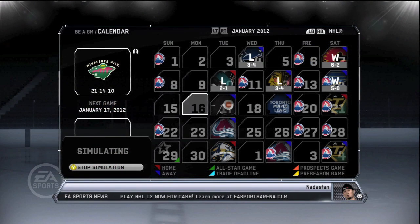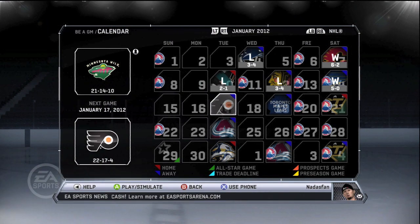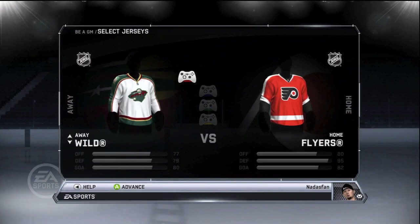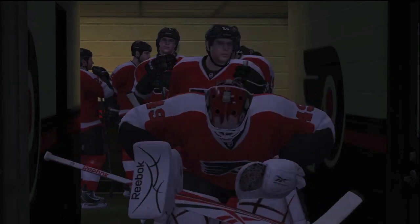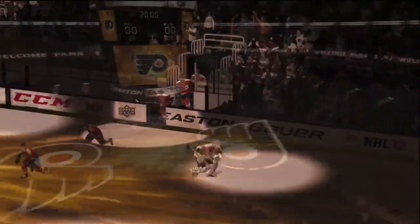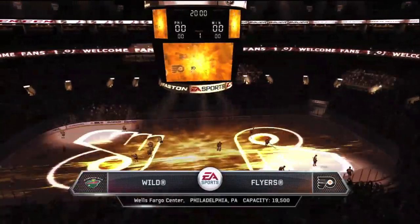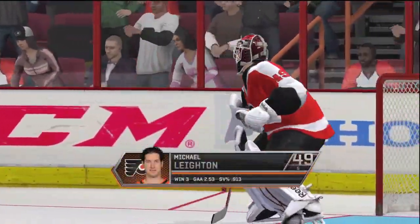Moving on, this is a bit of an extended road trip and the next game is going to be against the Flyers. We're taking on the Eastern Conference now after leaving St. Louis behind — a date with Philadelphia. Never an easy place to go into and get a win, but the Wild will try to do just that. As the Flyers hit the ice, the Wild come out here too, and they'll be trying to get the puck by Michael Layton on this evening.